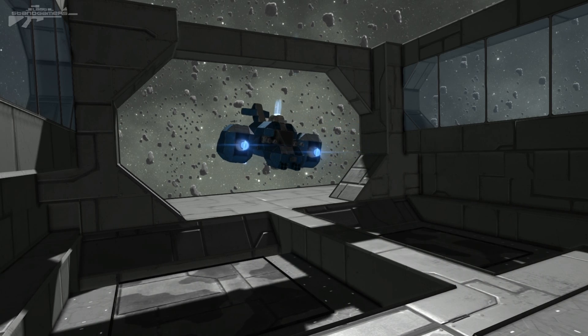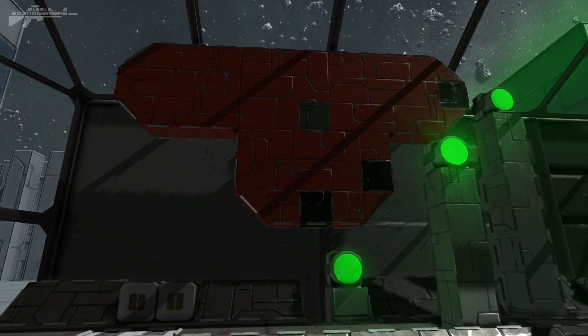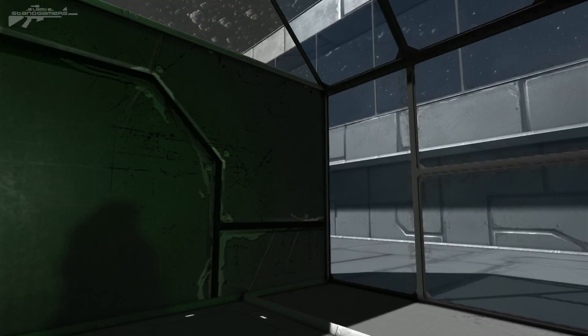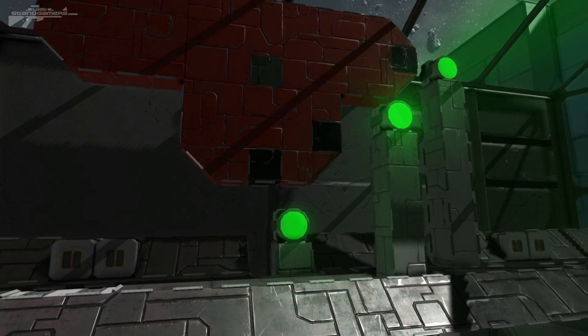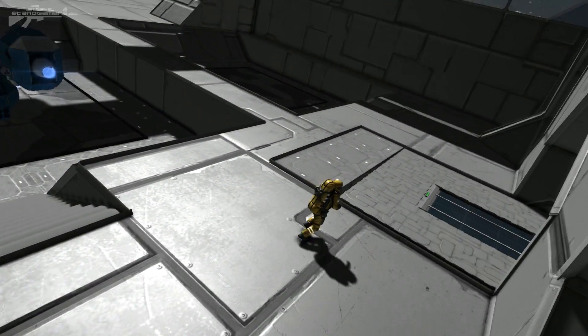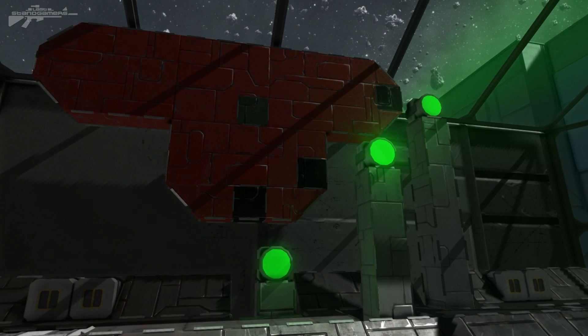It works as an early warning system. On this board behind us we have an outline of the base. The green dot represents the security room in the center of this structure, and the black dots represent different doorways. So if one of these green lights goes out, it means that someone is at that door.